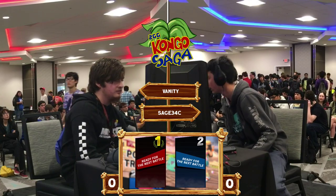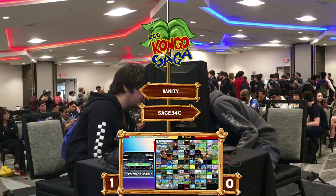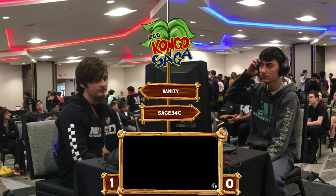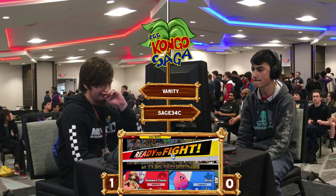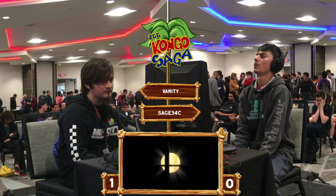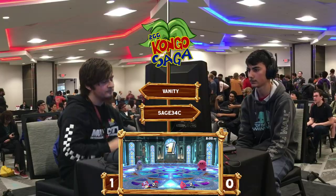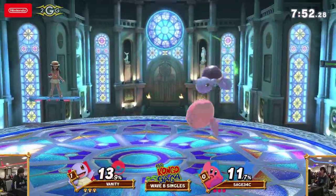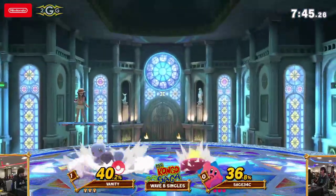Ivysaur is such a threat by the ledge — you've got down air, and it's definitely one of the stronger characters at ledge trapping. Vanity's adjustment to the ledge was really good that whole last bit. We were talking about how Sage was doing early final cutters to catch Vanity's two-frame timing attempts, but this time Vanity just kept throwing up his shield — like, you're going to final cutter early to stop me from down airing you, I'm going to keep getting these grabs and eventually get my forward smash. The usual Squirtle combos in Pokemon Trainer matchups don't seem to be quite working, but hits on the ledge are worth so much more than getting hits on stage over and over.